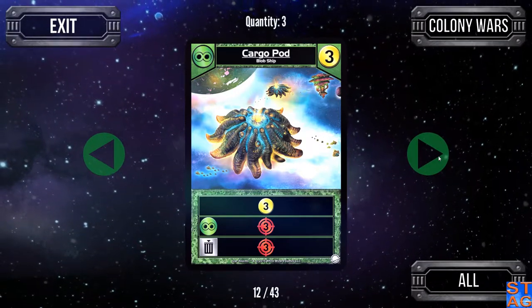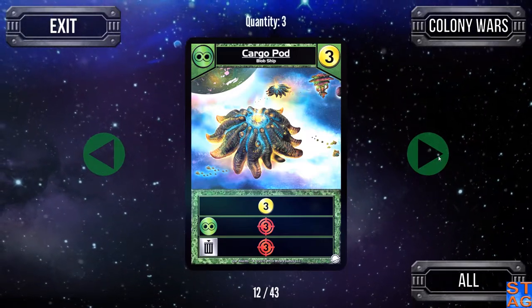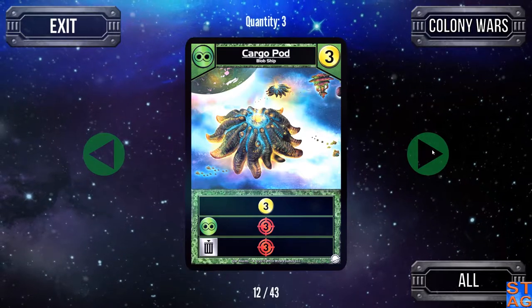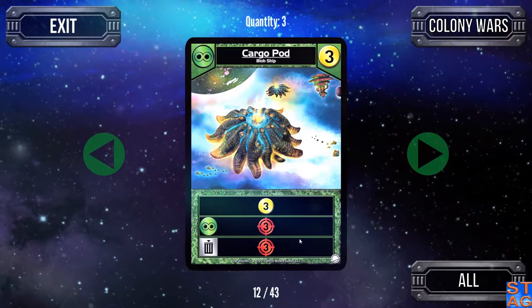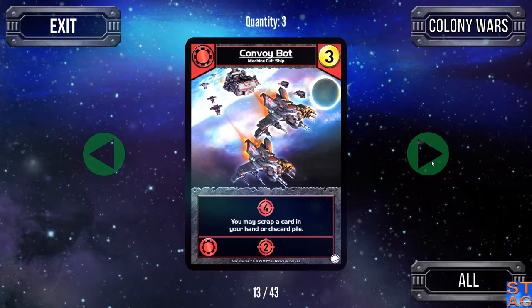Moving on to the cost three cards. The Cargo Pod — I like this one quite a bit. Three trade, ally ability gives it three attack, and you can scrap it for an additional three attack even without blob units. If you get a couple of these in your deck, you can do a lot of work with them in a very short amount of time.